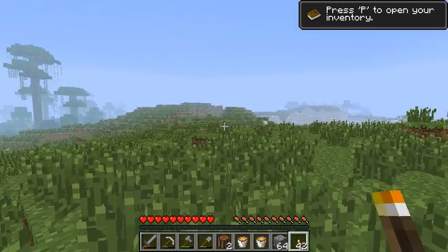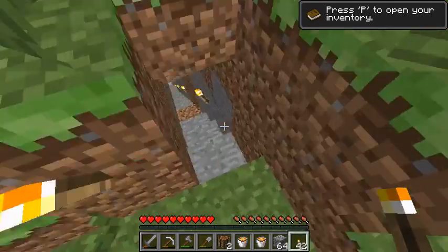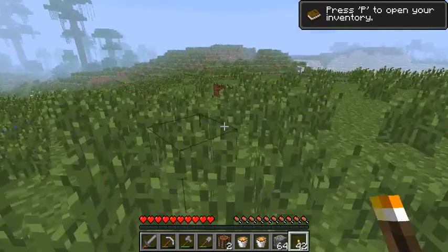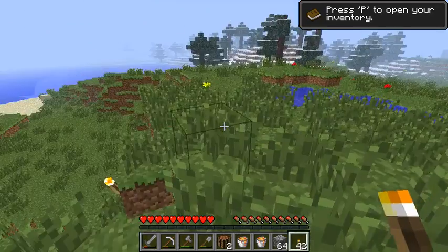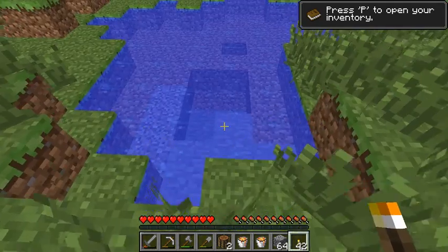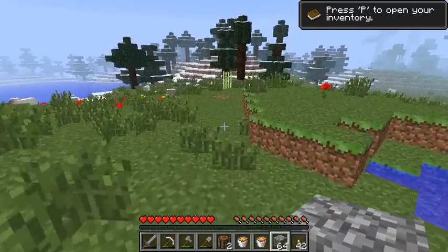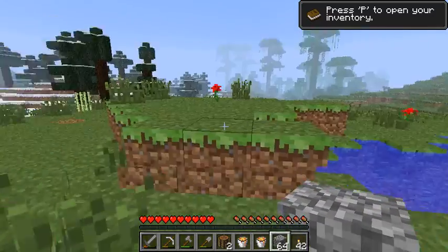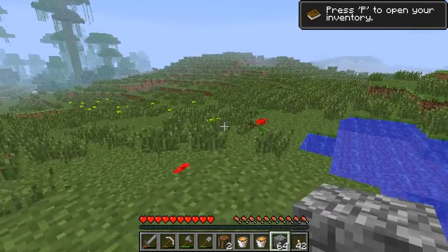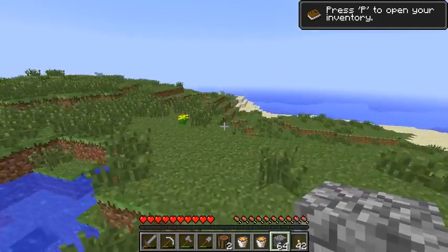Anyways, we're in a plains biome, most likely the same one we entered the cave from. I think we should — sorry, there's already some water over here actually. I'm going to create a — well, actually, now I think about it, I'm really hesitating about where I should put my nether portal, because I only have one diamond.